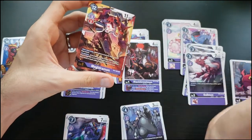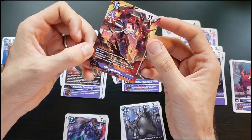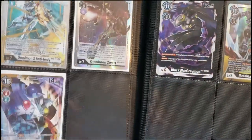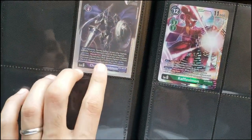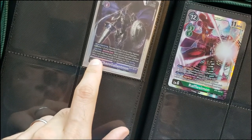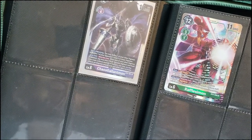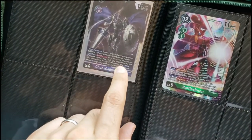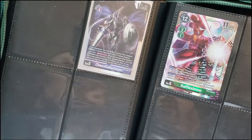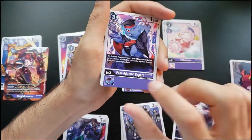So delete something to gain a memory, then unsuspend and attack again — strong synergies. Megidramon: when digivolving, trash the top five of your deck — great in purple since you want things in the trash — and if you have a tamer, play a level six Digimon with Gallantmon in its name from your hand or trash without paying its memory cost. Chaos Gallantmon: when digivolving, delete one of your other Digimon to kill one of their level fives. Once per turn, when one of your other Digimon is deleted, you may play a level three purple from your trash without paying its memory cost.